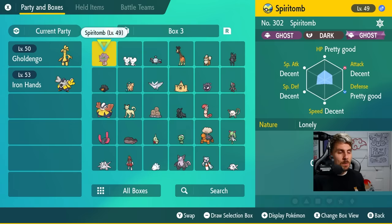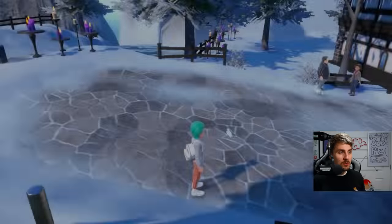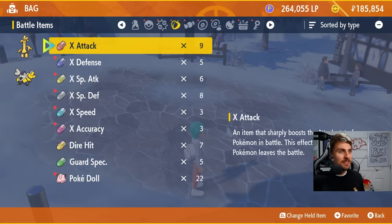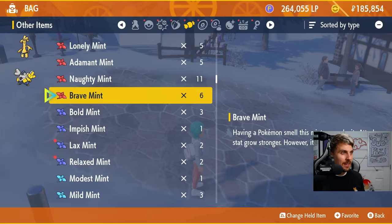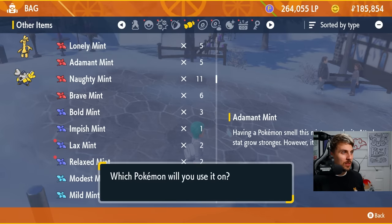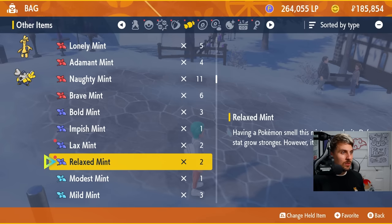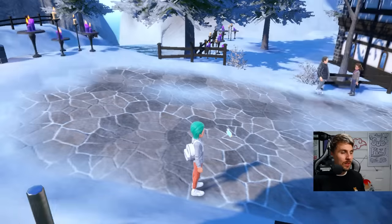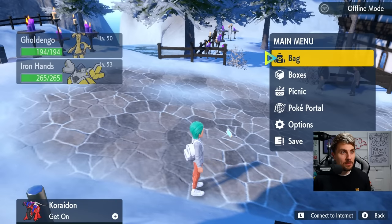These two Pokemon are EV trained but don't have the correct natures, which is why we bought the nature mints. We're going to apply the Adamant Mint to Ironhands and the Modest Mint to Gholdengo. There we go — both of them are set.